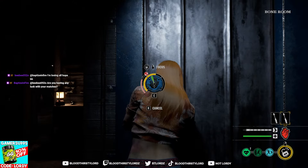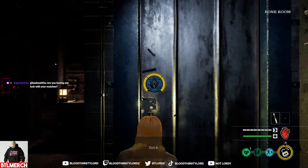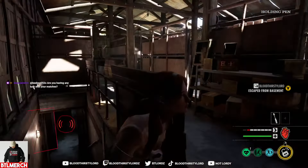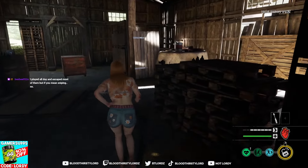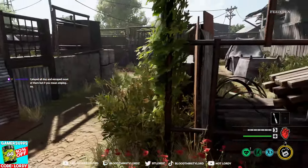Look how quick that door opens — that is disgustingly quick. It's so much more different compared to a character with low proficiency, actually insane. That door's open! And proficiency doesn't just help with unlocking doors — it actually helps with other objectives like disabling the car battery, and I believe turning on the generator as well, though that might be strength. Either way, it helps with certain objectives and makes them much easier to complete.